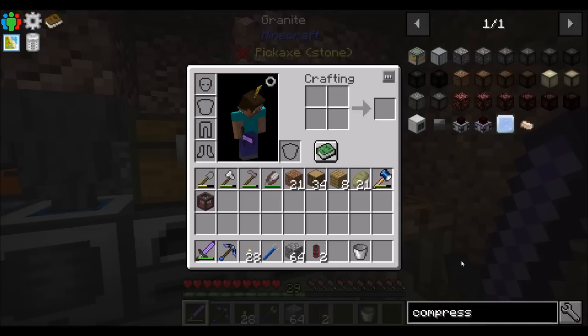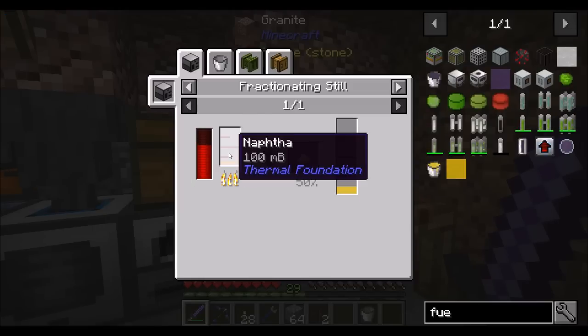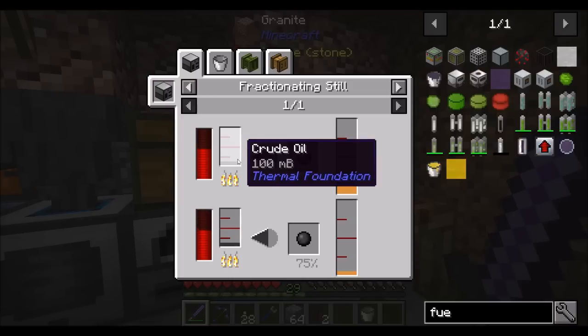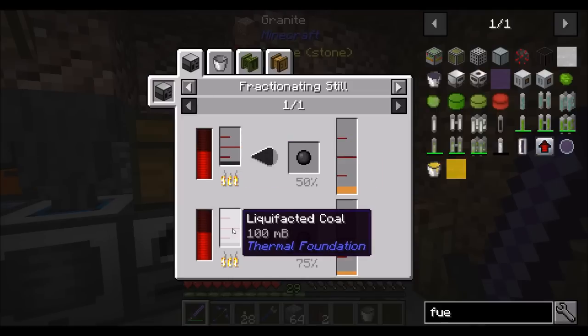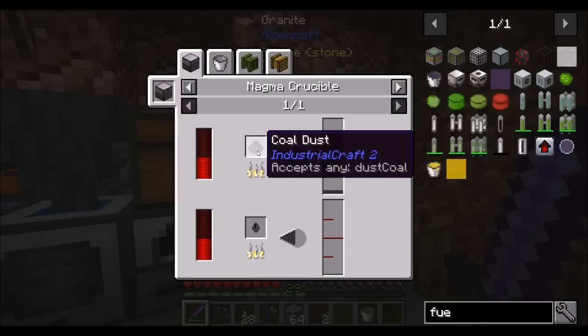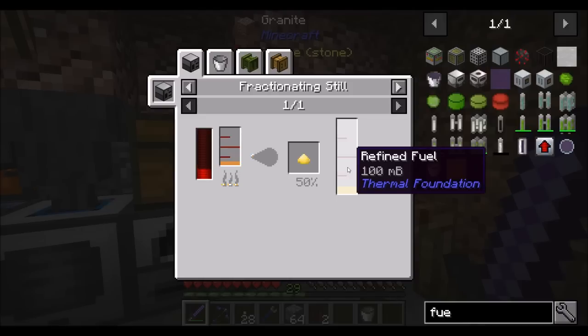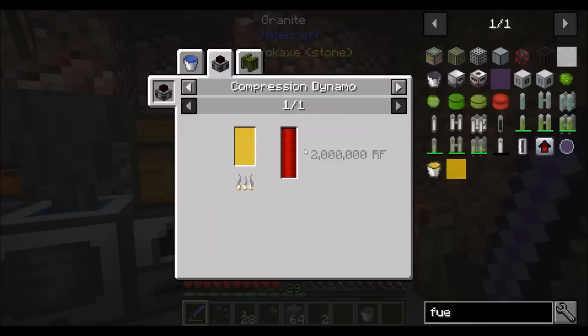What I decided I wanted to do is refined fuel. Remember we were looking at that — it comes from naphtha in a fractioning still. We don't need crude oil; we could also do liquefacted coal, which you get by cooking down coal in a magma crucible. And we can get that coal from a pulverizer. So basically: pulverizer, magma crucible, and then two fractioning stills. We should wind up turning coal into refined fuel through several steps. The refined fuel actually generates quite a bit of power in your compression dynamo — 2 million RF per bucket, which is a lot of RF.